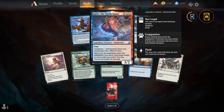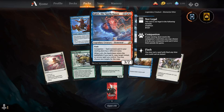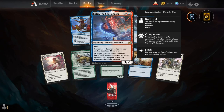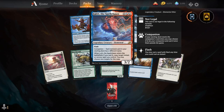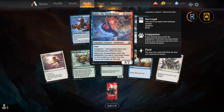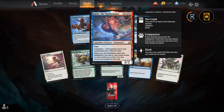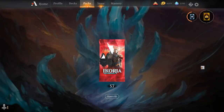It's a 1 and 2 Izzet hybrid, a legendary creature, elemental otter — a 3/2 with flash. Its companion cost is each non-land card in your starting deck has a different name, which is where the problem is with Commander and other singleton formats. When Lutri the spell chaser enters the battlefield, if you cast it, copy target instant or sorcery spell you control; you may choose new targets for the copy. The issue with Commander is that its companion cost basically made all blue-red decks have 101 cards, which they didn't want.